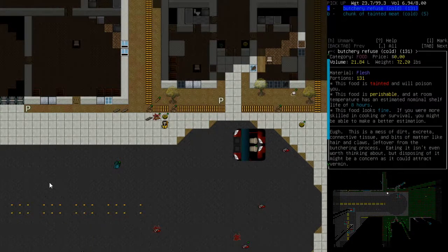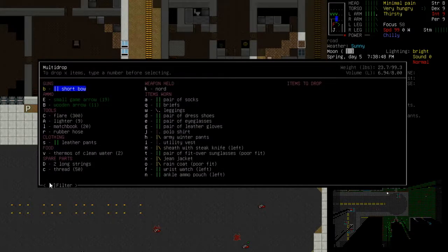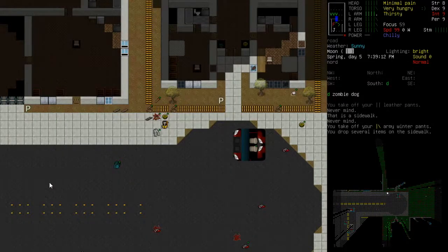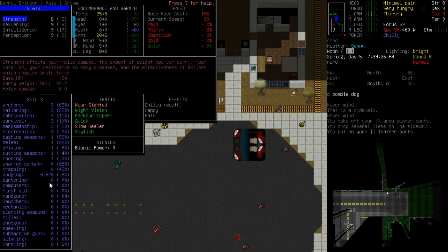Let's do the test over here. Let's drop our army pants and wear our leather pants. Yeah, we're at 0.5 dodging - that's what I was expecting. We are slightly better. It's still pretty horrific really. Our dodging skill's awful and that's something I would like to get up. I did read there's like a boxing book or something - they just gained us unarmed combat to one. I maybe haven't finished reading it yet.